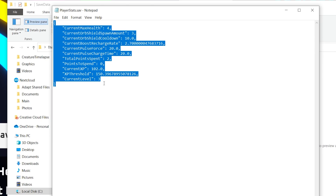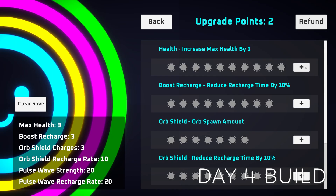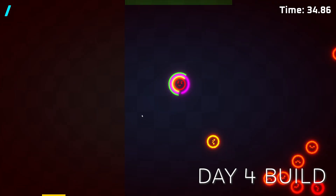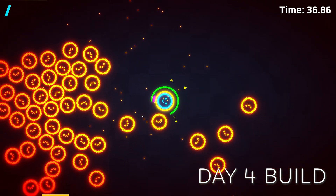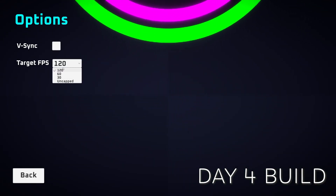So day four, the first point of order was to rewrite my save mechanics to be an actual saving mechanic and not use scriptable objects. I swapped everything over to saving out a JSON file instead, then put a lot of bug-fixing work in to make sure it loaded and saved data correctly and refreshed the stack panel. Also, up to this point the game was running at around 220 frames per second and making my 3080 produce awful coil whine, so I implemented an options menu with a settable FPS and a vsync option, as there was also a lot of screen tearing happening.